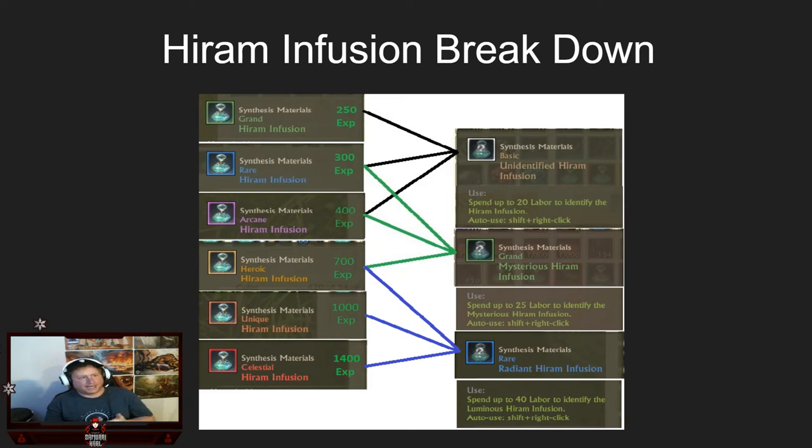Here's the infusion breakdown covering synthesis grades and what you get for opening each type. If you open the basic unidentified infusion, you'll get grand, rare, and arcane grades. If you open the tier two mysterious green infusion, you get rare, arcane, and heroic. If you open the radiant Hiram infusion, you get heroic, unique, and celestial. These all have different XP totals, so it's worth opening the green and blue ones. In 6.0, you can open the lower tier ones, and in Korea they can upgrade those to blue infusions — I believe using blue salt bonds — but I'll update and confirm when that's verified.